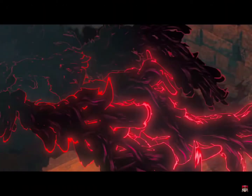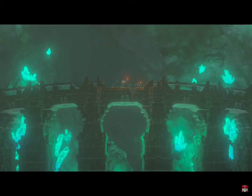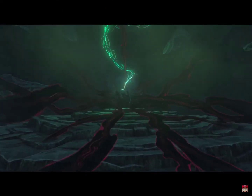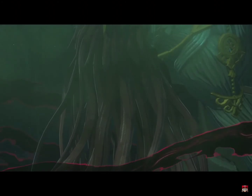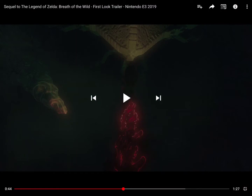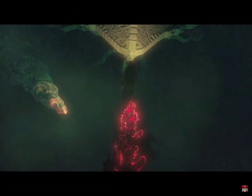I think this is a new form of malice — a stronger, more powerful version that can move around and fight on its own. So that part where you saw Link raising his hand, I think the power was going into his hand. That black stuff — actually, the red stuff is malice, not the black stuff.